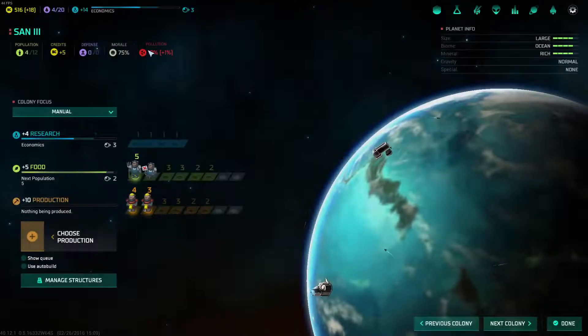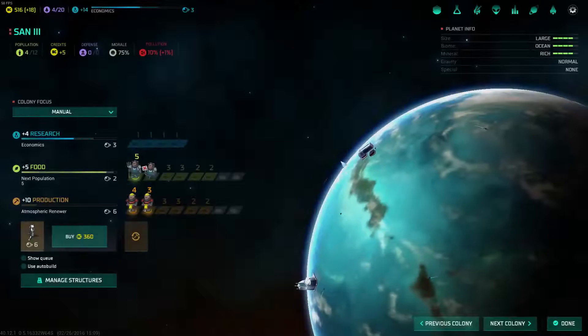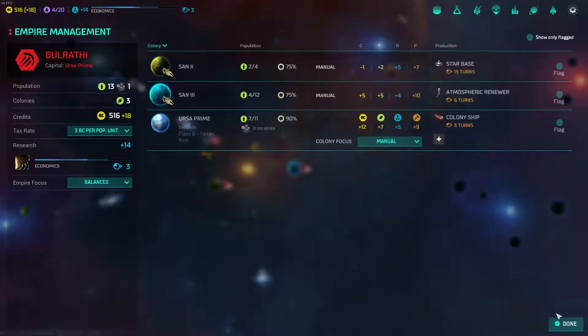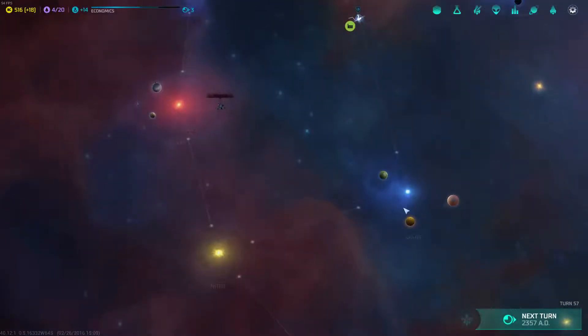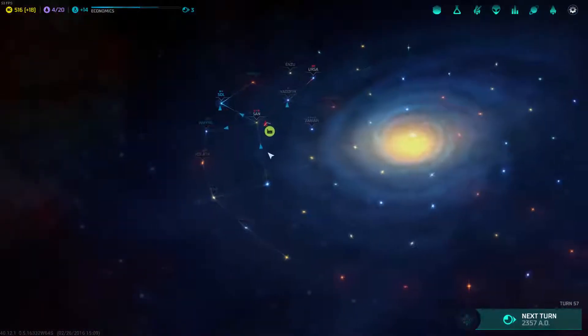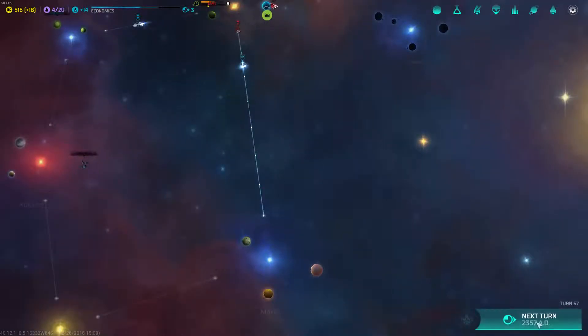Those are pollution on the planet — we are up to 10%, so I might as well use some production to build the Atmospheric Renewer. Three more turns and we get our colony ship. Then I really do need to expand. I don't know if the Dragon went away — I'm gonna send one of my ships there to find out.